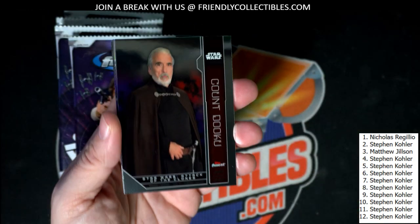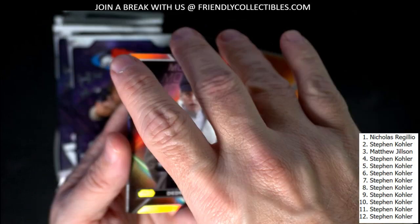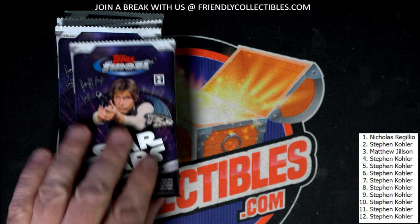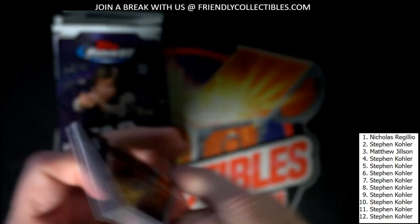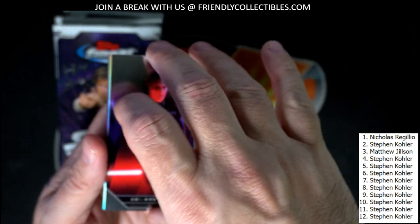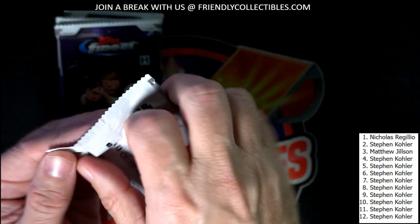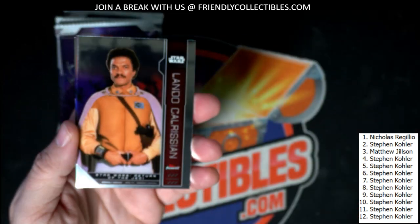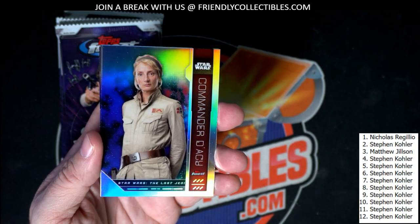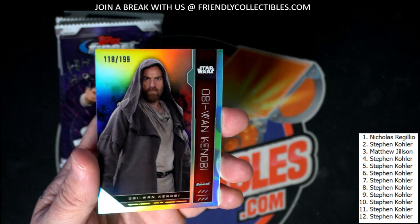All right, the rest of these are for Stephen K. Let's see if we can't get you something pretty sick out of here — Count Dooku, great. Deidre, Miro Moments — these are awesome too, love these, pretty sick. Chewie, Rey, the Grand Inquisitor. Got a Finest Warriors Rey — it's pretty hot. Lando Calrissian. That's pretty hot right there, nice little refractor. And then we got a parallel — number to 199, Obi-Wan, number to 199.